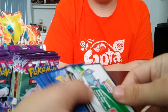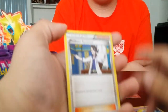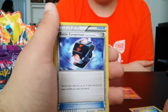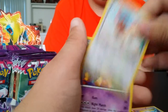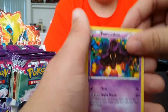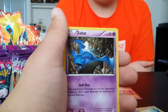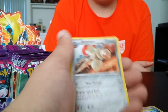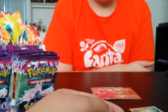You wanna open that one? Code card. Focus. Hey, there's a Sycamore! Battle Compressor, Steel Shelter — yeah, that was a really good pack. Spearow, Pumpkaboo, Litleo, Swirlix, Zubats. Reverse Escavalier — yeah, that's a reverse rare.